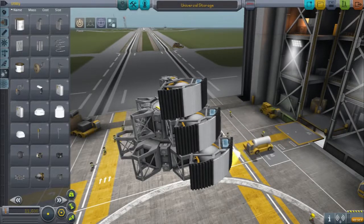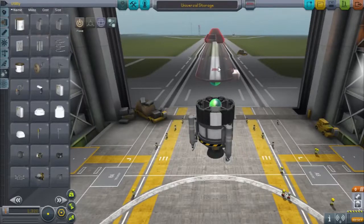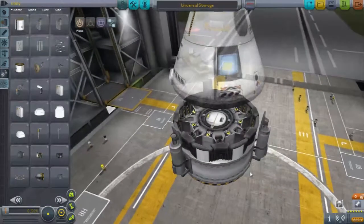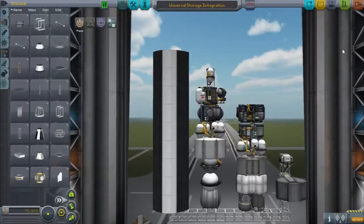The wedges have many varying degrees of functions, but they basically allow you to create custom service modules for your craft. The 1.25 meter houses 4 wedges, the 2.5 meter houses 8 wedges, and the 1.85 holds 6.